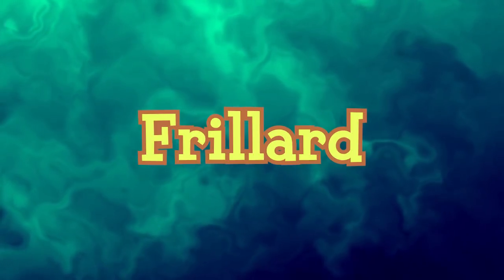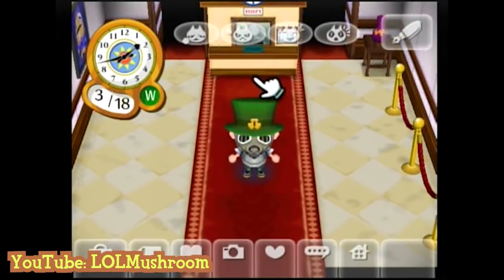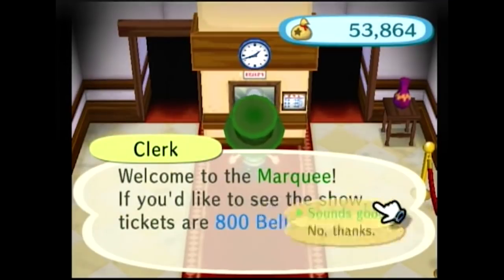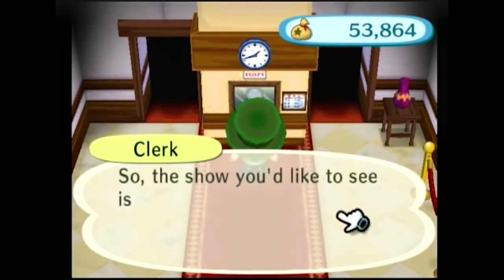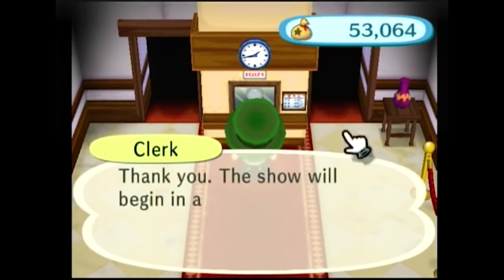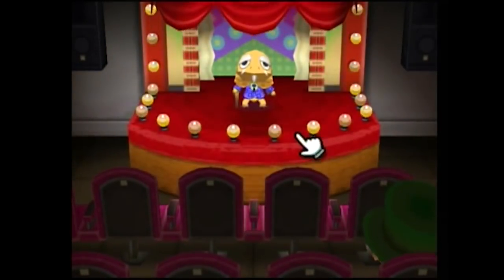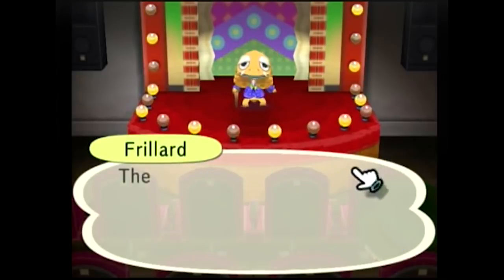Frillard, also known as Master Frillard, is a special character in Animal Crossing City Folk. He makes his appearance in the marquee, taking Dr. Shrunk's place on rare occasion. He is deep-voiced like cranky villagers. Villagers in the city describe Frillard as a great entertainer with his humorous jokes, and they also mention that Dr. Shrunk is Frillard's student.